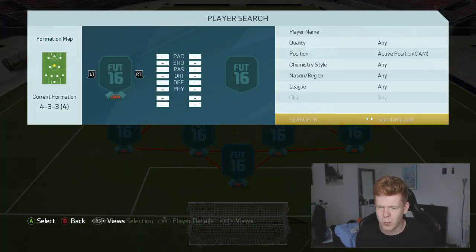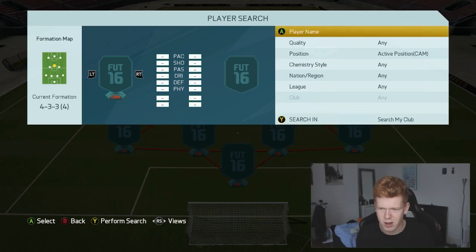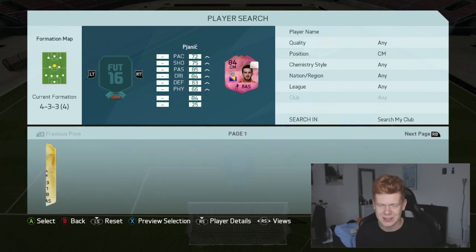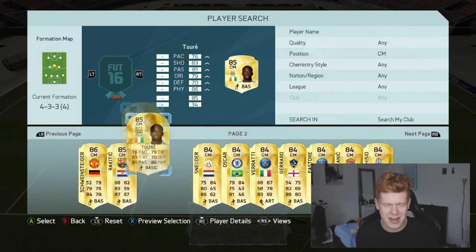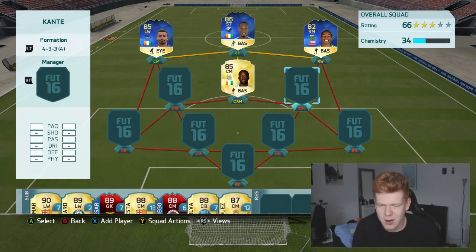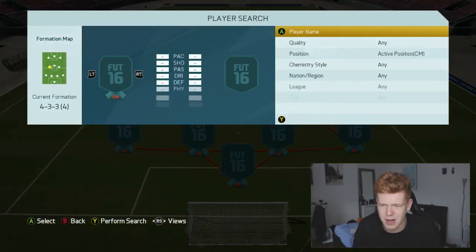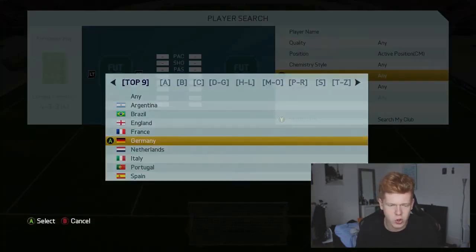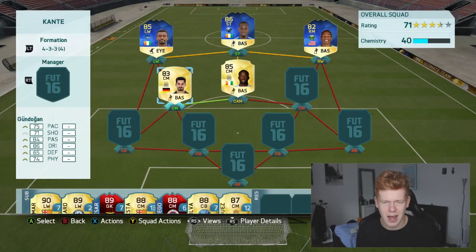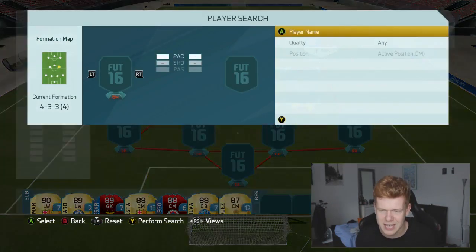At the centre attacking mid spot we have got Yaya Toure. Of course we've got Yaya Toure — it's just the easiest and best link we can get into the Barclays Premier League, and he actually plays really well at CAM too. Then moving to the left centre mid, we have got newly transferred German Manchester City player Gundogan. We all know about him — he's a sick player on FIFA and he's going to do absolutely quality in this team.